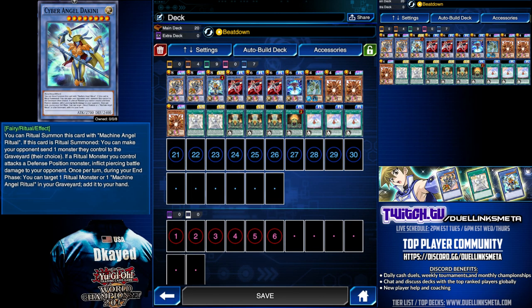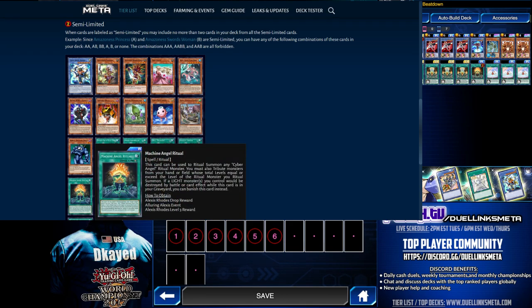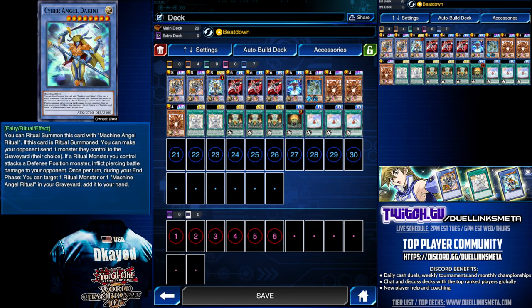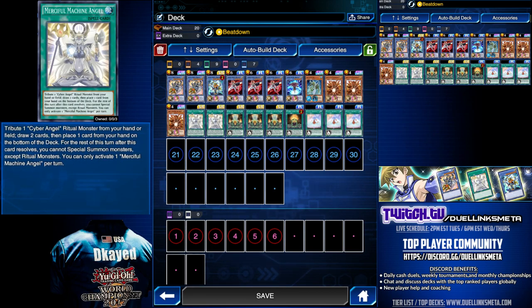Cyber Angels used to be a tier 0 deck, and because of that, the Banlist has Dakini, Petite Angel, and Machine Angel Ritual at 2. That means we can only play 2 among the 3. We are choosing to play 1 Dakini and 1 Machine Angel Ritual. We have 2 brand new cards: Azana and Merciful Machine Angel.